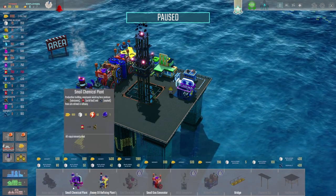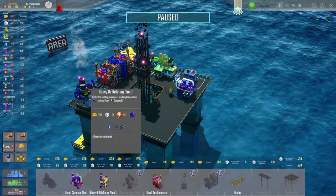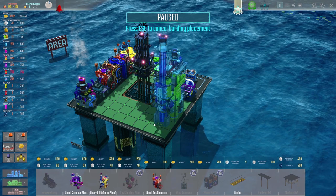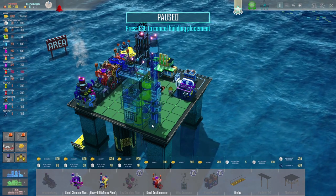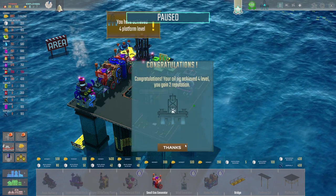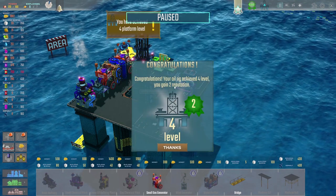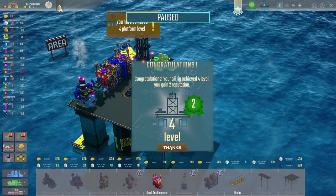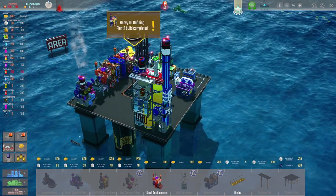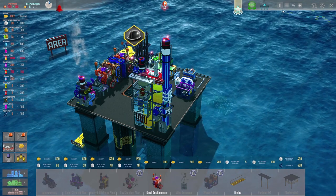How about we get this thing in - the heavy oil refining plant. Oh, it's absolutely massive! Let's pop that there. And we've got oil rig level four and two more reputation. What do we need next? Another 40 points to the next level - it's not even built yet. Where's the turret technology? Is it in maintenance? Is it security? Oh, it costs us a thousand.